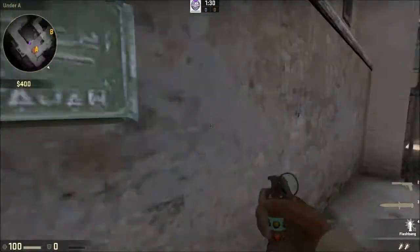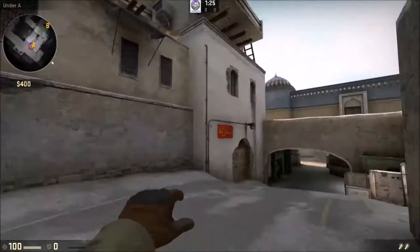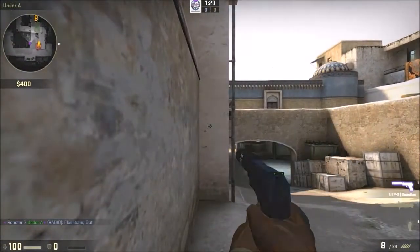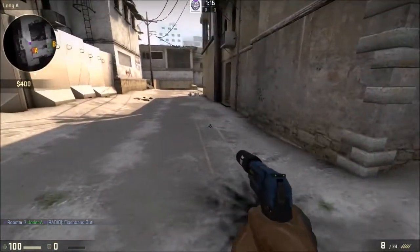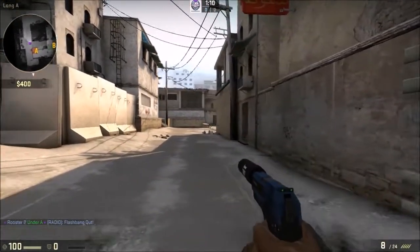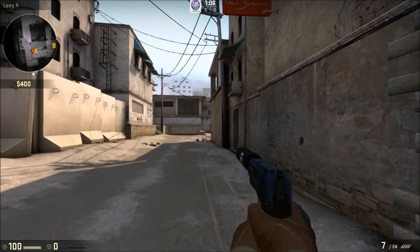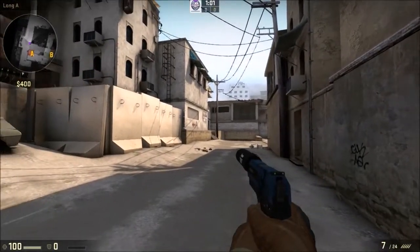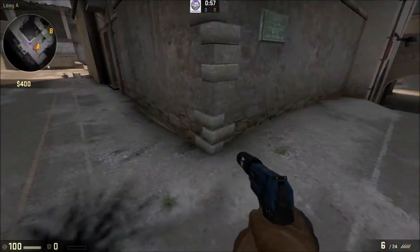Nobody's here to flash you out, but you can flash yourself by taking your flash and aiming it at this wall. As you can see it pushes out a little more — it's gonna come out right here, which is just far enough to where when they see it they usually won't recognize it right away. Anybody from about that door to that door is gonna get flashed, same with anybody on this side looking at it.